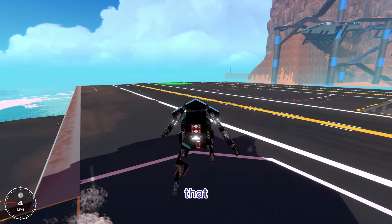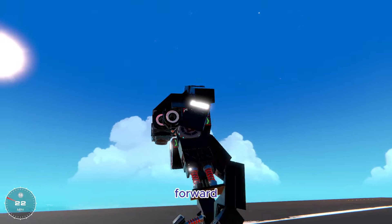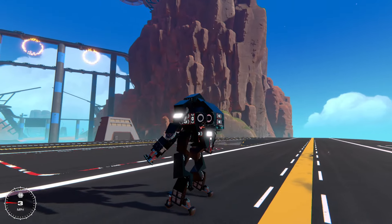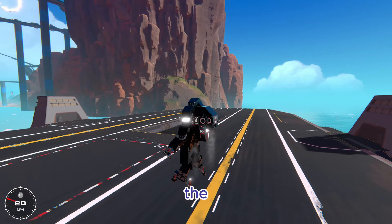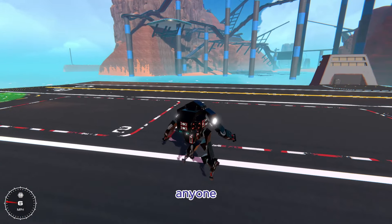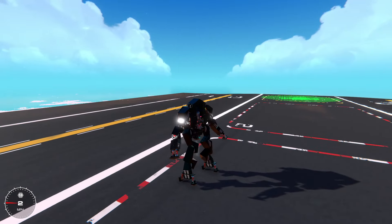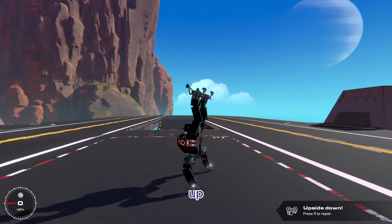It's worth mentioning that when you're running, there's no thrusters or anything pushing you forward — it's all just the walking. And then it has three joints for the legs, and the pistons are set at 100 speed. The last feature, which is by far probably the coolest thing and I've never seen anyone do this — if we hit the final key, this thing can do handstands, which ends up looking pretty cool.